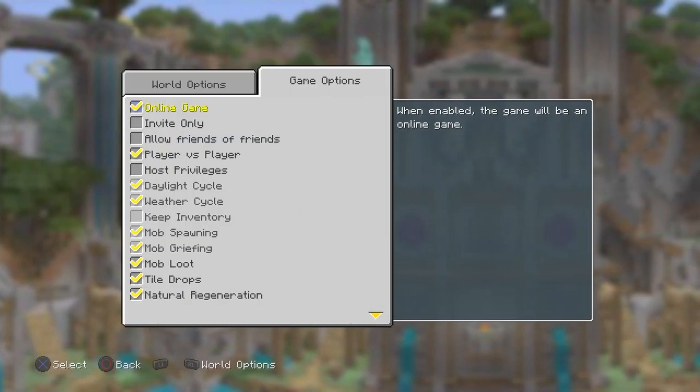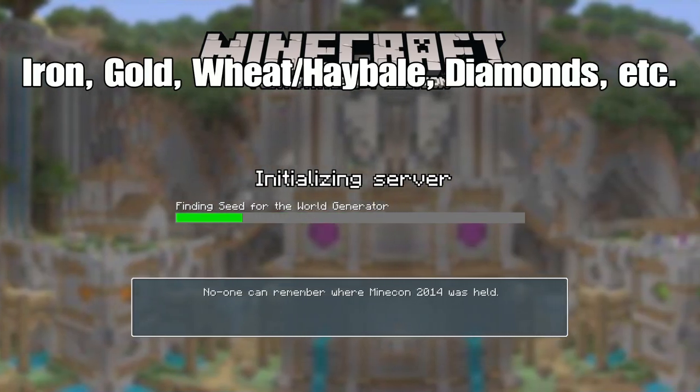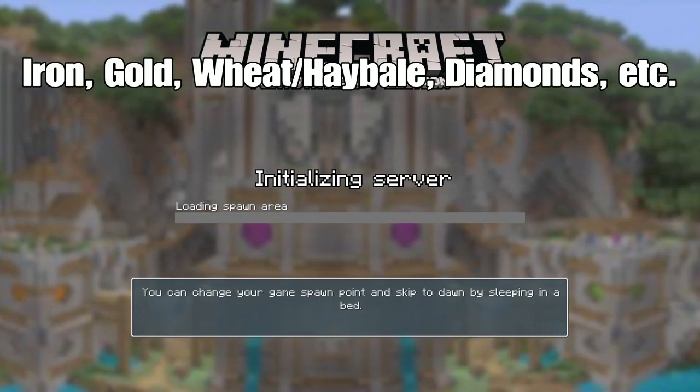Don't expect like wood or stone or anything like that — only like iron, gold, diamonds, etc. Anything you can find in decorations.